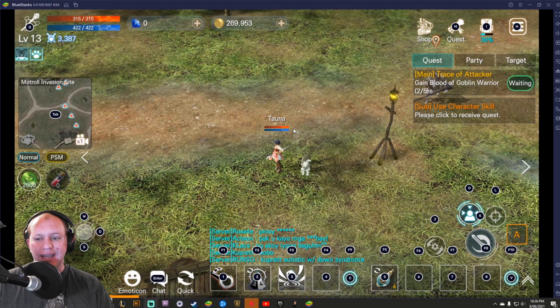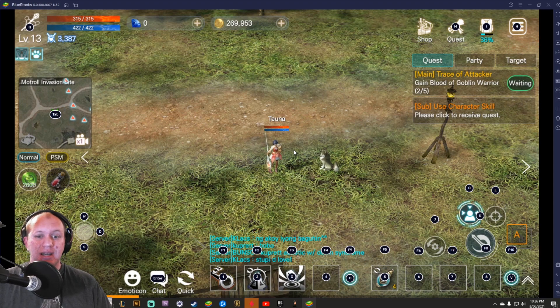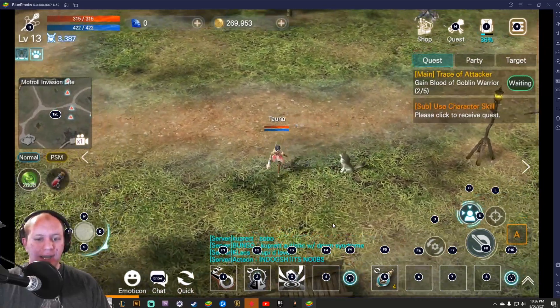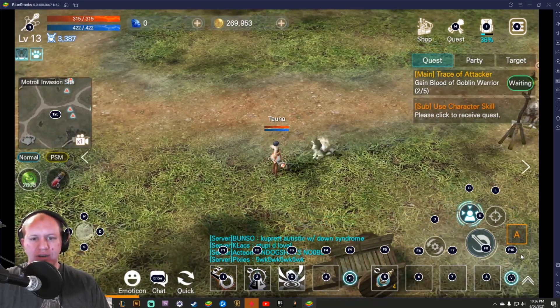Hey guys, this is Torno, and today we're going to be checking out EOS Red. We're going to be using BlueStacks because I think this is the best way to play these mobile MMO games. You can see on the screen all the little black icons — those are key bindings I've set up so I can use WASD to move around and use the 1, 2, 3 spell buttons.